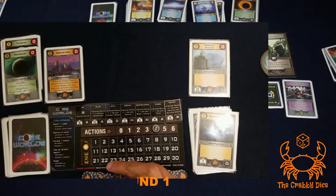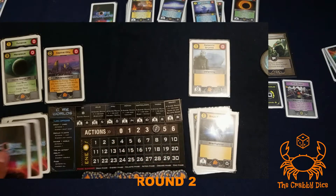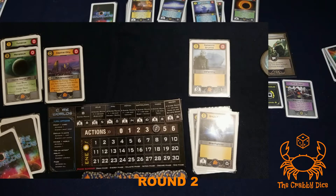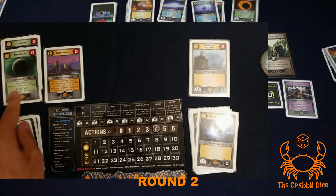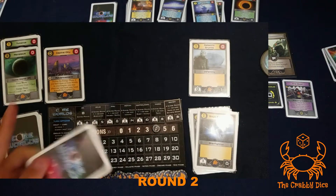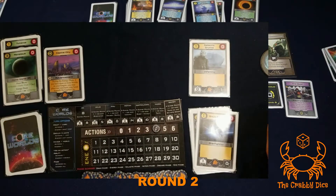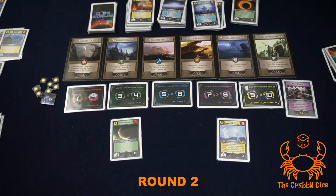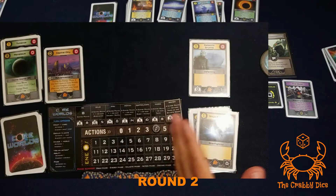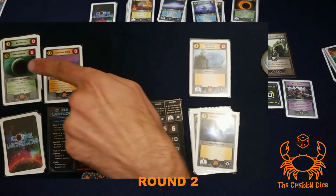Round two! Draw phase - draw to six cards. My home planet card says if my number of worlds is above my units, draw another card. I have two worlds and one unit, so I draw seven. The first two phases - draw and energy - can all be done simultaneously around the table. Energy phase: I start at four, which is great.